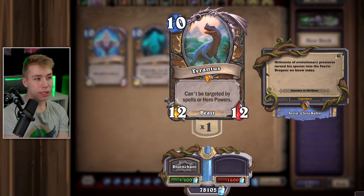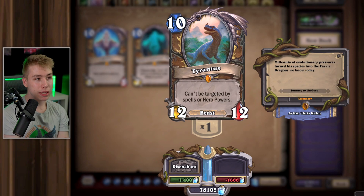Tyrantus, the last card in Druid, has always been pretty bad. Disenchant that — this card is just not good.